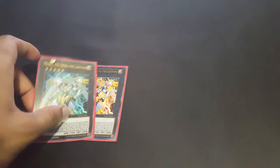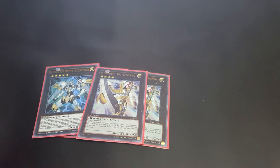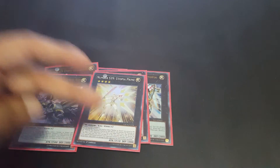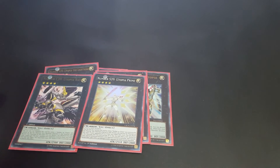For the extra deck, we play two Utopia Lightning, two Utopia, one Utopia Ray, and one Utopia the Lightning Prime. We're usually behind on life points because we're paying a lot, but we can easily OTK them back because we special summon a lot of monsters. Then we play one Daigusto Emeral to recycle our cards.